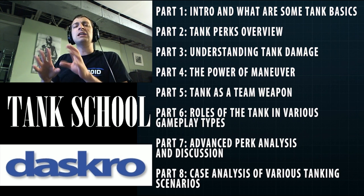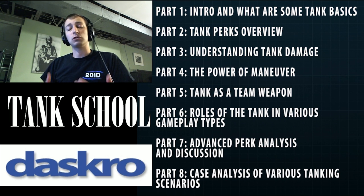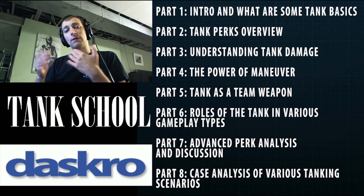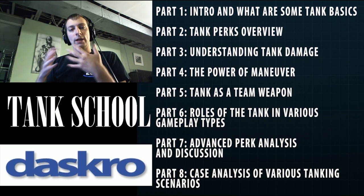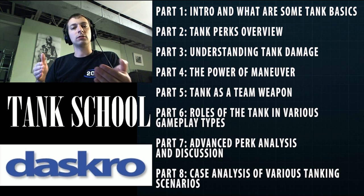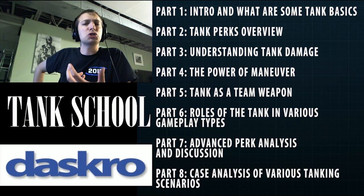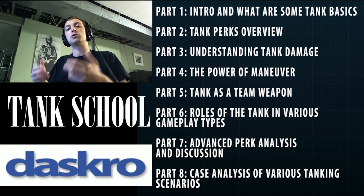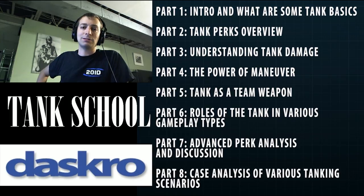Part seven is a detailed analysis and assessment of why we choose certain perks under certain scenarios, going through the thought process of why we do that. And finally, part eight is sort of a case study — I'm going to take actual footage from me, my friends, or those who have submitted footage, and talk about what happened, what decisions were made, why those were good or bad decisions, and what our options are in similar situations. There will probably be some additional parts as Armored Kill actually comes out covering new perks and vehicle types. But with all that said, let's go into Introduction and Tank Attributes.